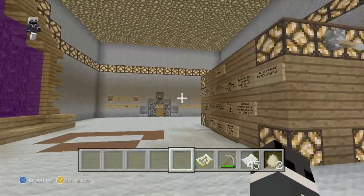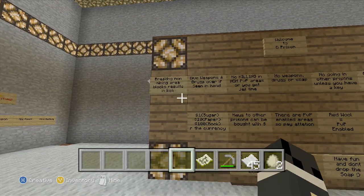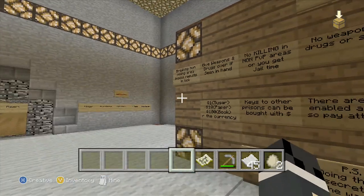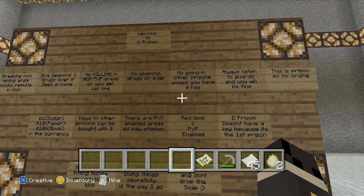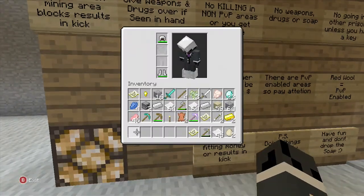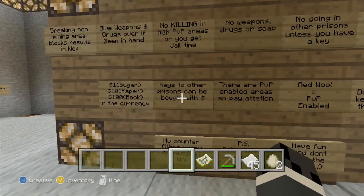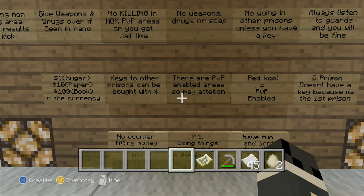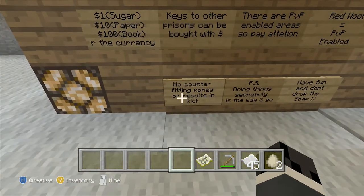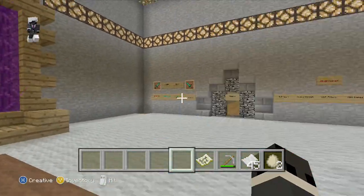You are not allowed to have a sword — I've been caught with a sword sometimes, and if you have one they will kill you. The D-Prison rules: breaking non-mining area blocks gets you punished; no weapons or drugs (potions); no killing in non-PVP areas or you get jail time; always listen to guards. Currency: one dollar is sugar, ten dollars is paper, and a hundred dollars is a book. Red wool equals PVP-enabled. D-Prison doesn't have a key because it's the first prison.